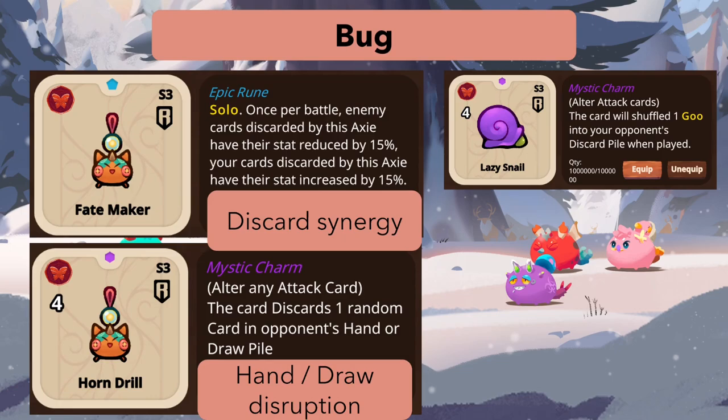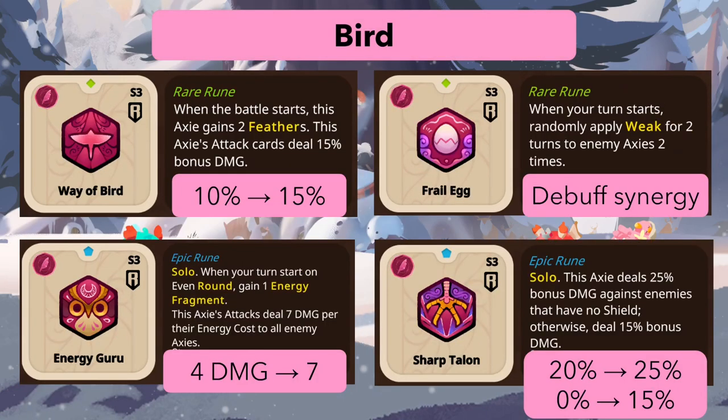We'll definitely have to test and play to see how good this is, but I quite like this disruptive play style where your game plan is to disrupt the opponent's game plan. It's something we don't see much in Axie beyond curse stuff. Also, Lazy Snail goes from 5 PP to 4 PP — I think that's the only change there.